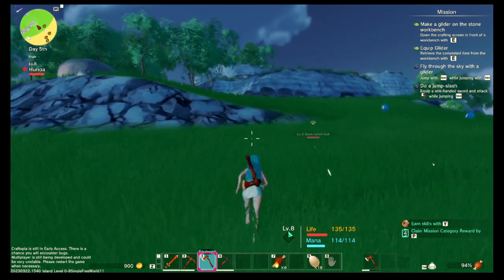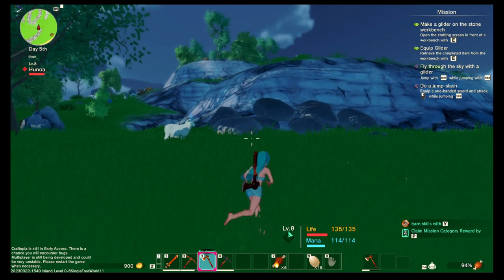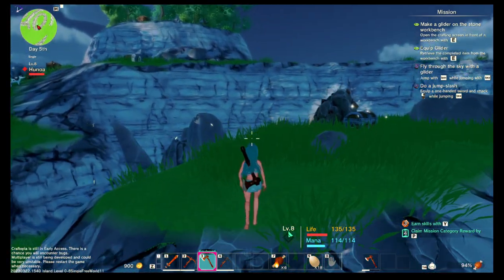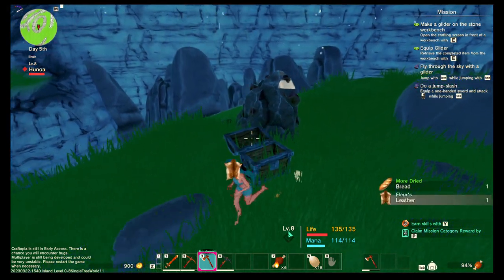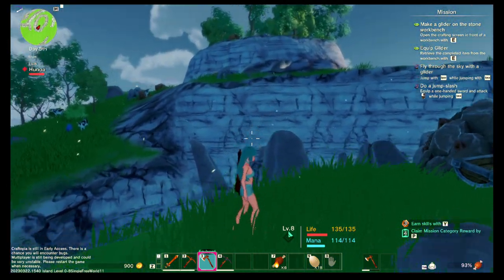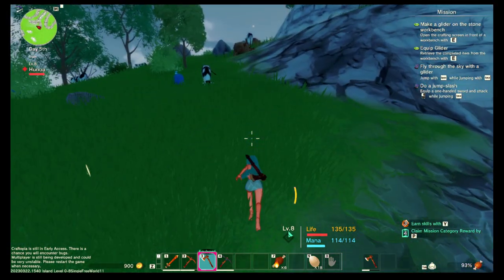I'm going to show you an overview, skipping some monsters by the way. There is a chest and of course these chests we can loot to get some leather or dried bread. I'm going to show you an overview of this place.